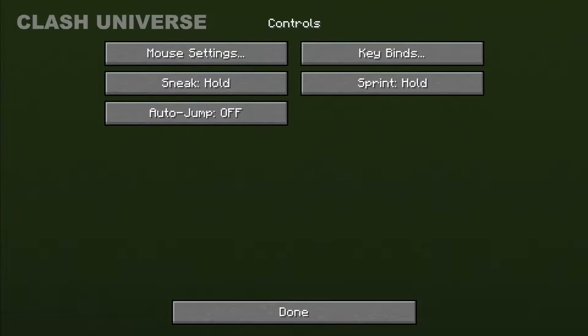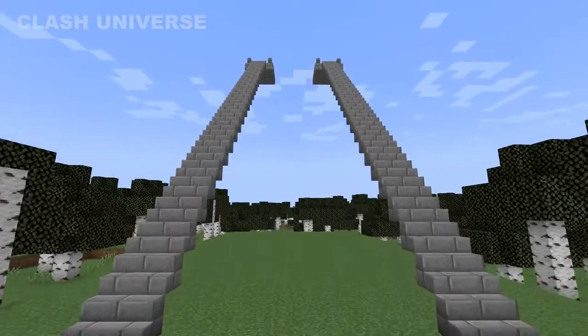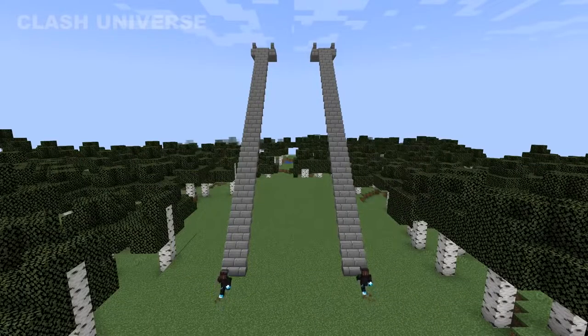AutoJump is a really useful feature. Here's a comparison between AutoJump and Click to Jump. As you can see, AutoJump clearly works well and helps you get there quicker.